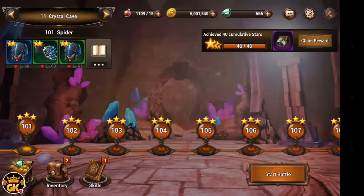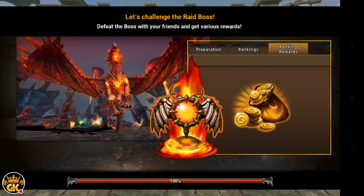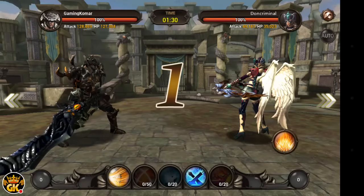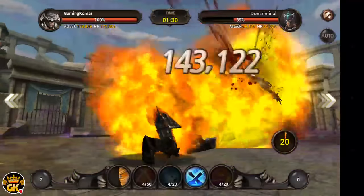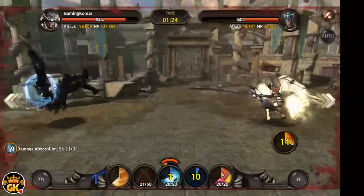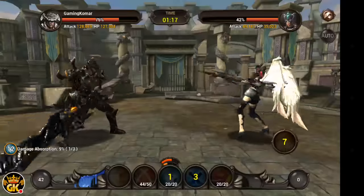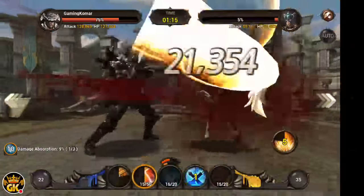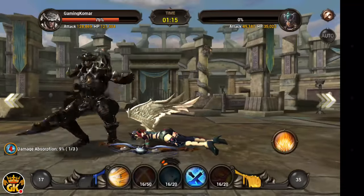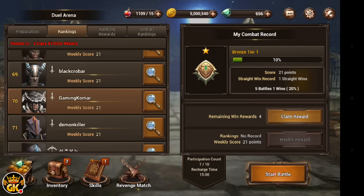Next up we have PvP, where you verse players. You get put up against your level — if you have a high level you're going to be versing high levels, if you have a low level you're going to be versing low levels. As you can see, this one only has 49,000 attack, so it's a little easy. I can topple this one. My hunter can still top it because my attack and HP are insane — 128,000 HP. Their attack is 48,000, it's not that much. But you're going to be versing a lot of high level players.